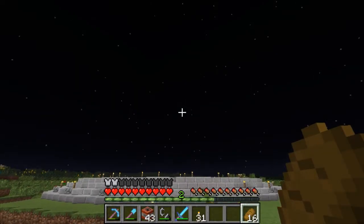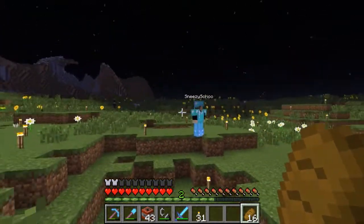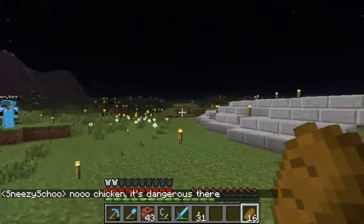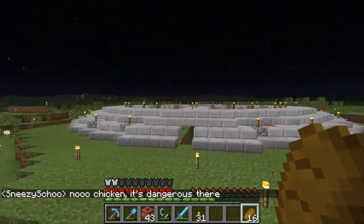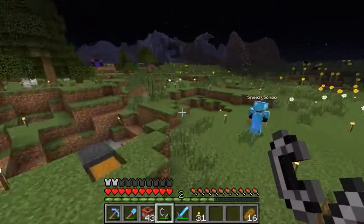So the stairs are gone — I just mined them out myself. And I got Sneezy here, because he's a TNT professional, to help me line up. Chickens, it's dangerous here. Anyway, I got him here to help me lay out the TNT. Hopefully I won't die or somehow miraculously fall to my death.